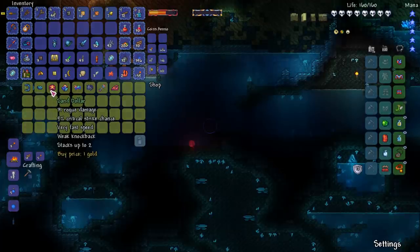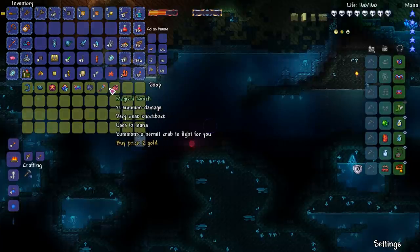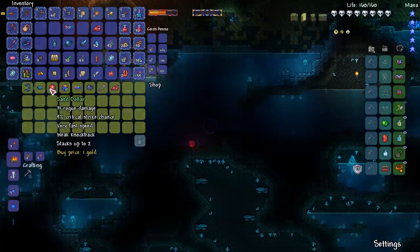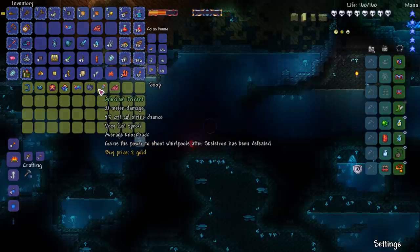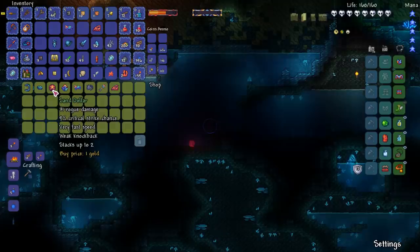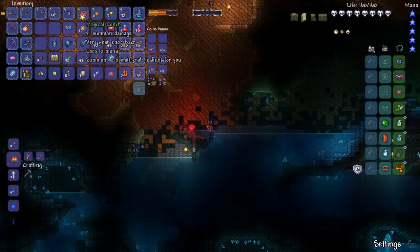Sand dollar stacks up to two, very fast. A Coral Cannon, average speed, a flail, a trident. Summon. I'm gonna buy this and then hopefully I have enough — only two gold. I'm really happy that I found this. This is a trick — 36 damage but it's snail speed and I don't even know how slow this is, I can't even see it. I'm thinking about the Sand Dollar because it's only one gold, but you have to buy it twice, so it's again two gold. I'm gonna buy one and see what it does — it's a boomerang. I don't think that's that good.